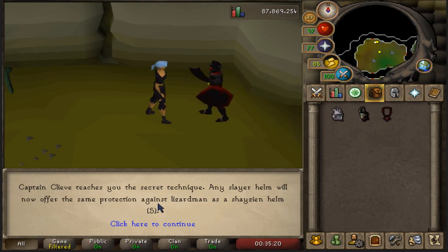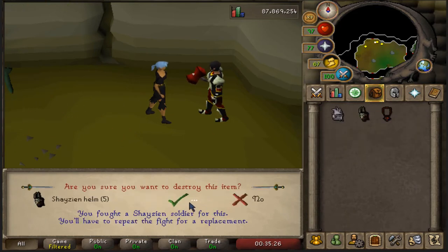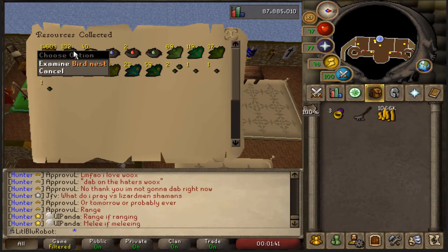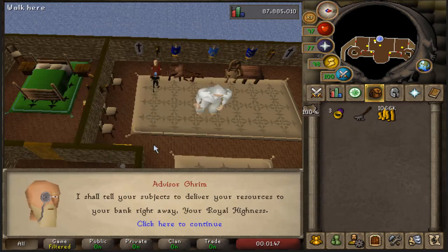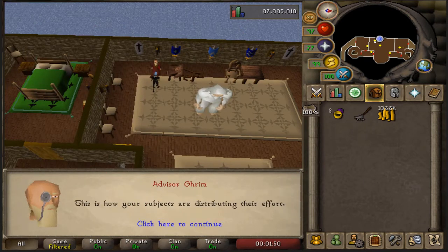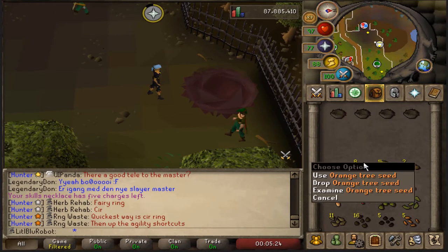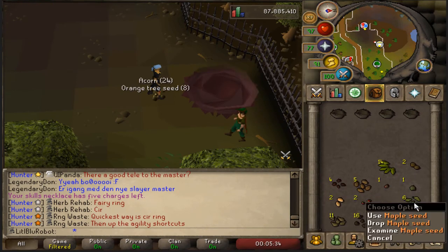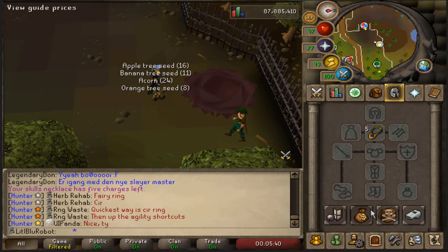Any slayer helm will now offer the same protection against lizardmen, so I just don't need this anymore. Let's collect resources — 102 seed nests, that's gonna be some nice seeds, 14,000 of those. Let's go see what we get in these nests. Orange gets dropped, redwood tree seed, spirit seed, palm, dragon fruit — they get dropped, they get dropped, they stay. Not bad.